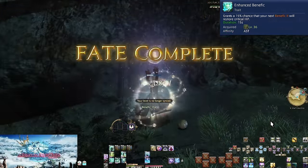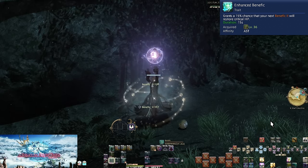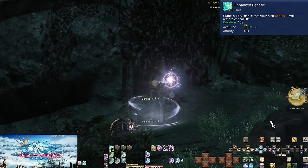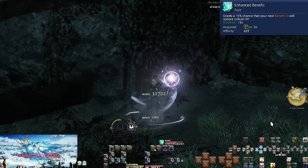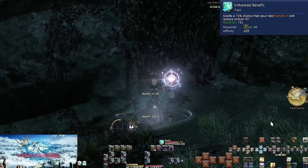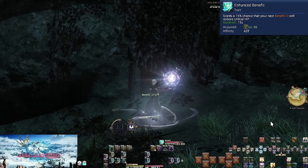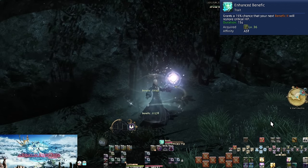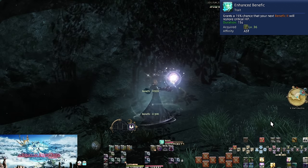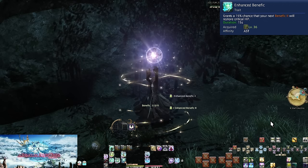Level 36, Enhanced Benefic. This does not make Benefic good. It adds a 15% chance that every Benefic you cast will make your next Benefic 2 a guaranteed critical heal, so long as you use it within 15 seconds. You could spend more time on Benefic that could have just been used on Benefic 2 for better heals that can already crit. The cases you ever cast Benefic are low to begin with — this is not something to count on.